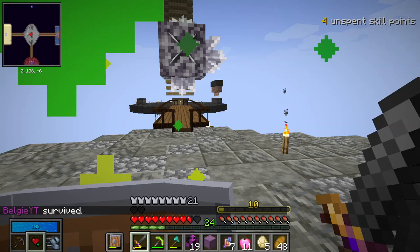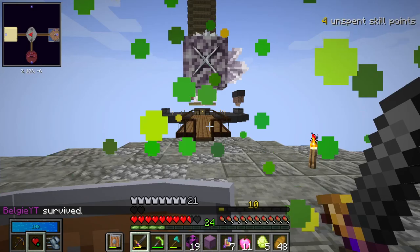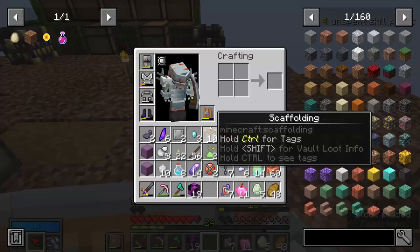That should now be us on level 10 — and it is! We have made it to level 10, which is incredible. That means vault ores are more common inside of vaults, and we do also have four skill points to spend.